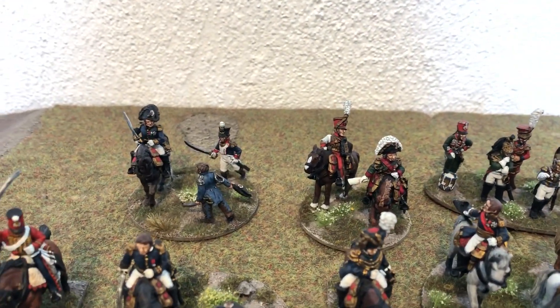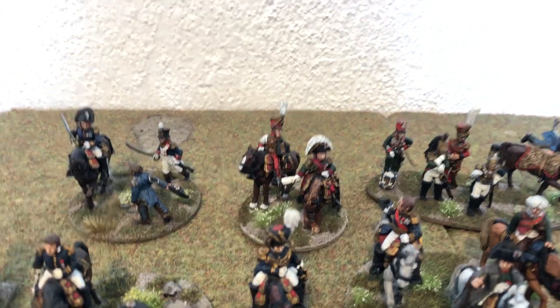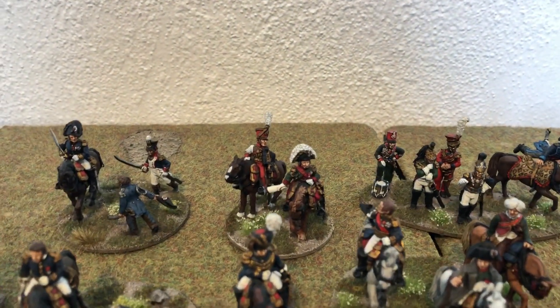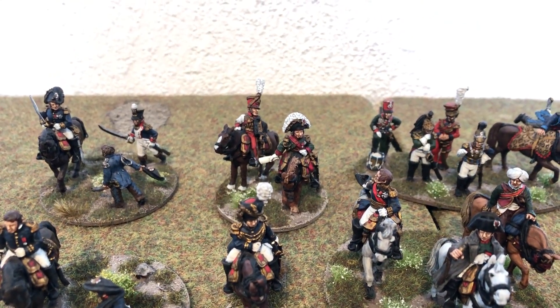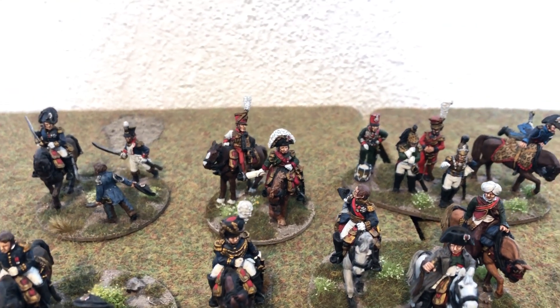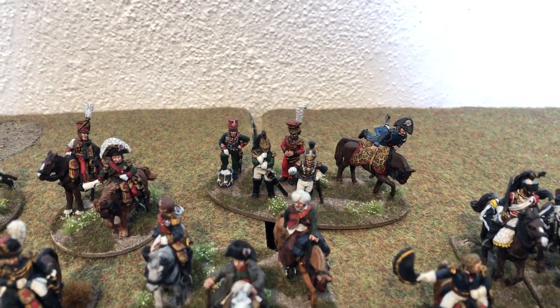Looking at the back, most of them are Perry miniatures. This one here — that's Bessières — and these ADCs, they're actually Foundry figures, very nice indeed. There's a base that I featured in a video not too long ago — a cavalry command base.